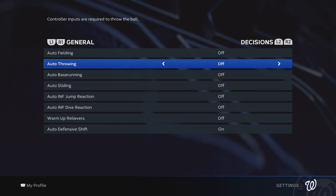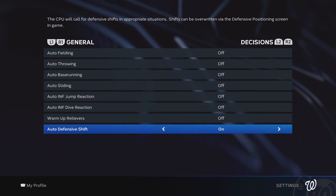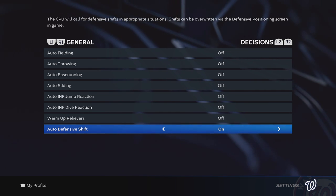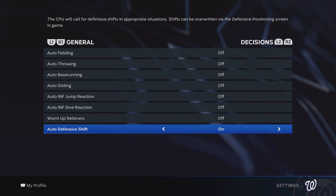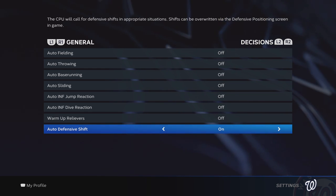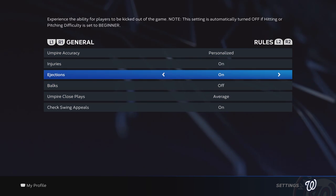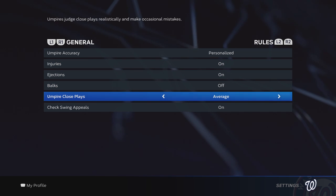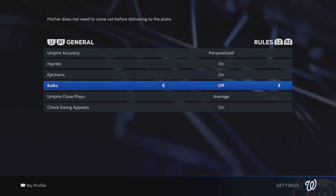I like to leave all the decisions to me. The only reason I have shift on is it just saves me time — it defaults to a pretty good base most of the time, and you can still check it each batter or each pitch. Personalized umpires and close plays — all the stuff you'd expect for a realistic simulation. Balks are off simply because the CPU teams will never balk. Be careful if you're playing online — make sure you know what a balk is and how to avoid it, because there's no undo button.